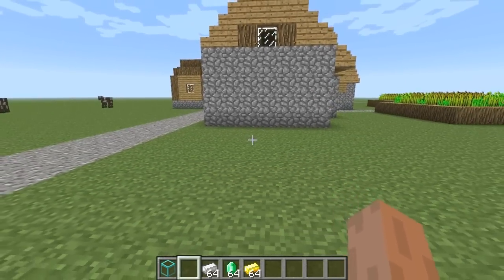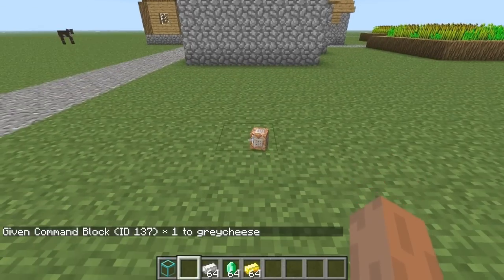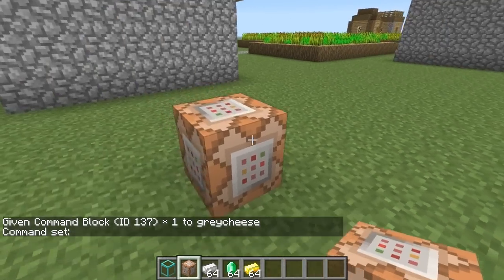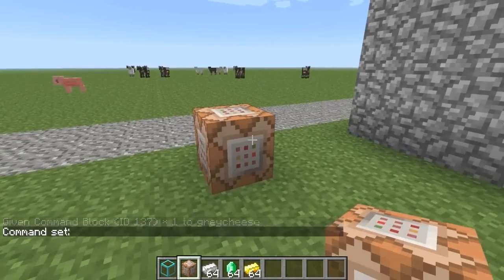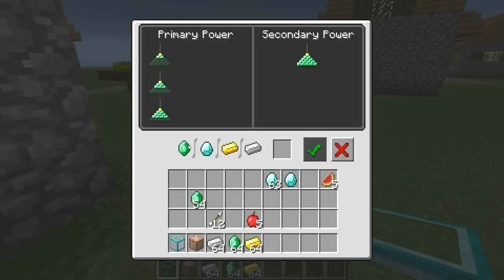The last thing is the command block, which can only be added with the command '/give [name] 137 1'. It will pop out as a command block and you can give it console commands. There are a few listed on Reddit. This is intended for adventure maps so it won't be craftable in regular single player. It's good to see them doing a lot of work on adventure maps, and for me this is the most interesting thing along with villagers being infected by zombies. I'm really interested in seeing how this evolves in the future.